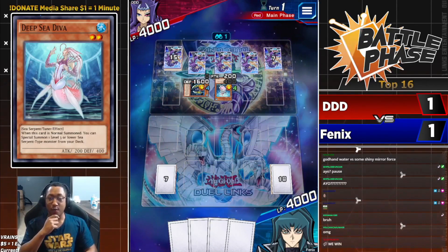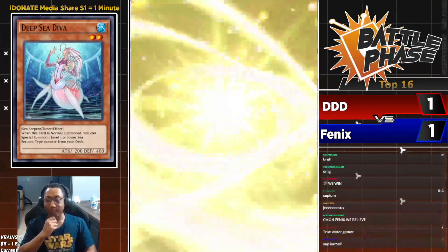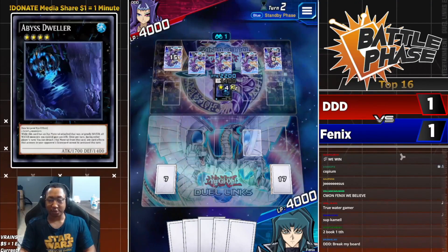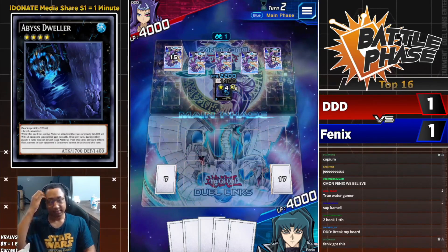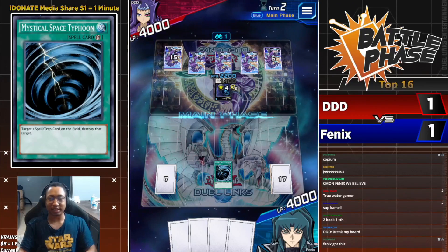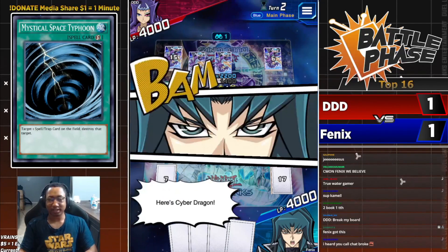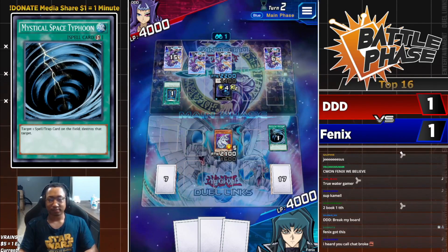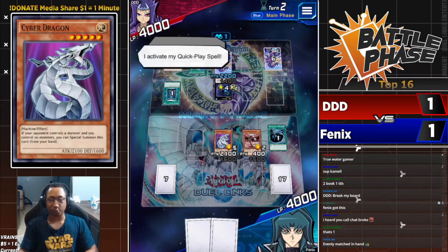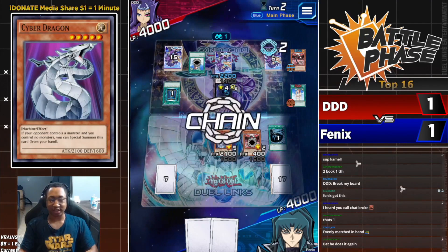If you want to win the tournament you've got to do it again. Phoenix, can you out the Water deck god hand twice in a row? Phoenix has to play around everything. Mystical Space Typhoon to start off the turn — what does he hit? He needs to hit something big. Cyber Dragon Core's effect activates — do we see Chalice on this effect? There it is — Forbidden Chalice going to negate Cyber Dragon Core's effect.